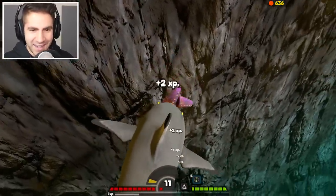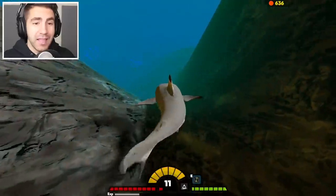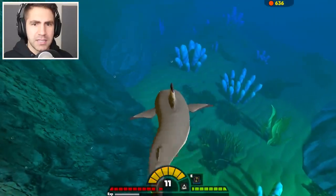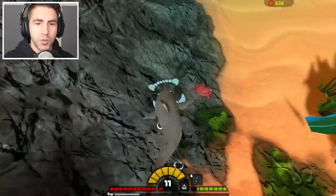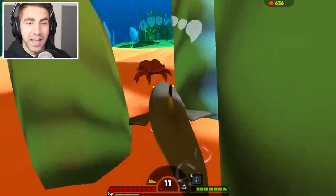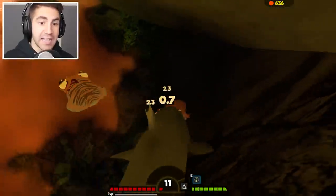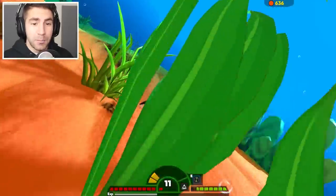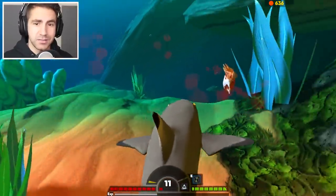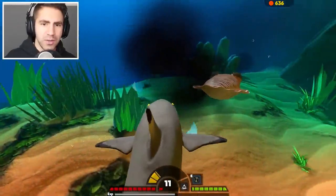We're doing 2.3 damage — it's taking me two bites to take out a starfish. Level 11. Maybe I could get like a zebrafish or something. Let's use our electroreception to see if there's any food. Oh, there's a cuttlefish. There's a crab. We gotta go for some crabs. I think our damage changes depending on what we're biting. Let's go for this baby cuttlefish. That one's 2.3 damage. Let's see how many bites it takes. Two, three, four bites for a baby cuttlefish. I guess that's not too bad.